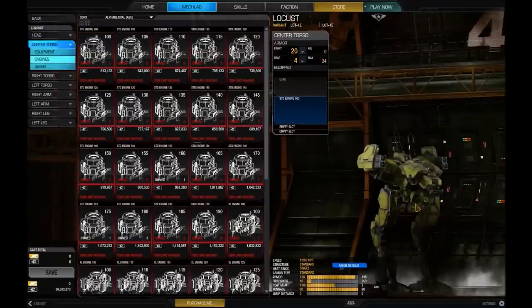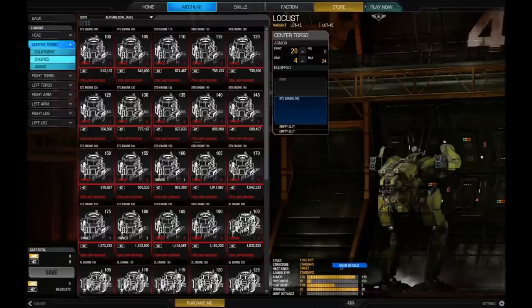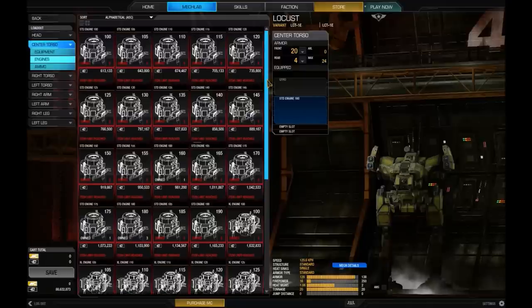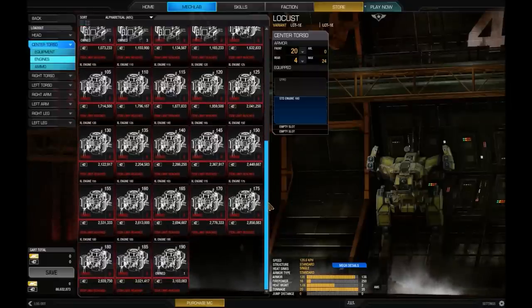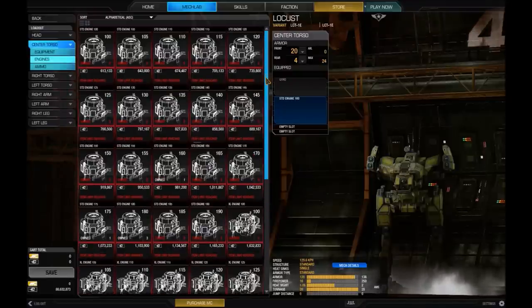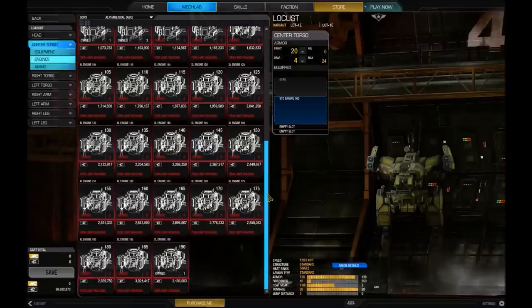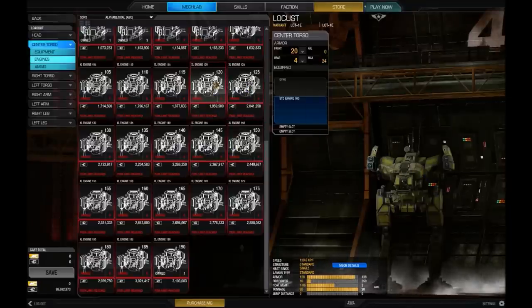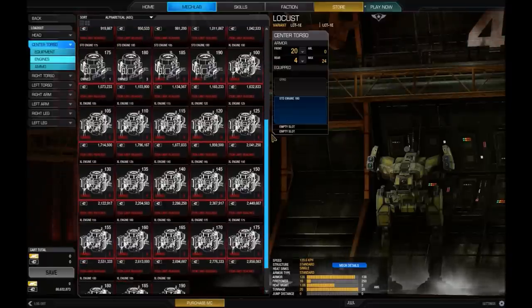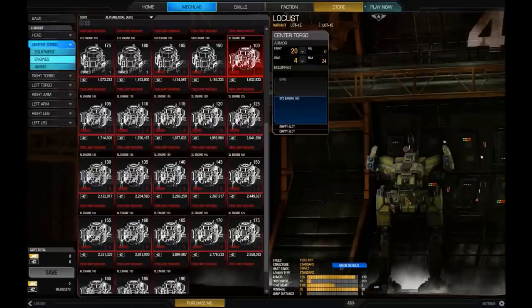Your engine is the most important part of any mech. Without it, it can't move or generate power for its weapons, and if it's destroyed, you're out of the match. There's a difference in what type of engine you use: standard (STD) engines and XL engines, or extra lights. Standard engines tend to weigh more but generate about the same power as an XL. If you equip a standard engine, when your left or right torso gets destroyed you won't die instantly. However, an XL engine is very light but if you lose a torso, it explodes. XL engines also take up more space.